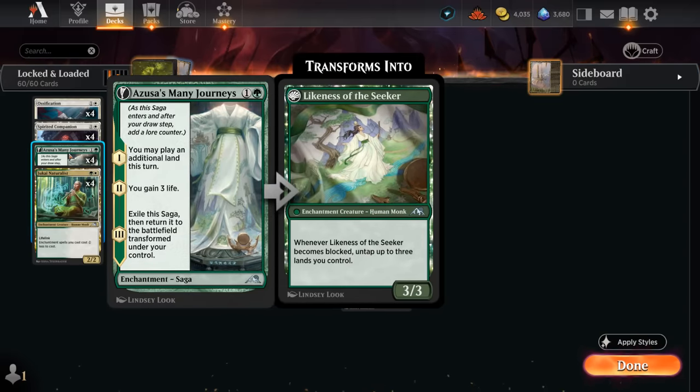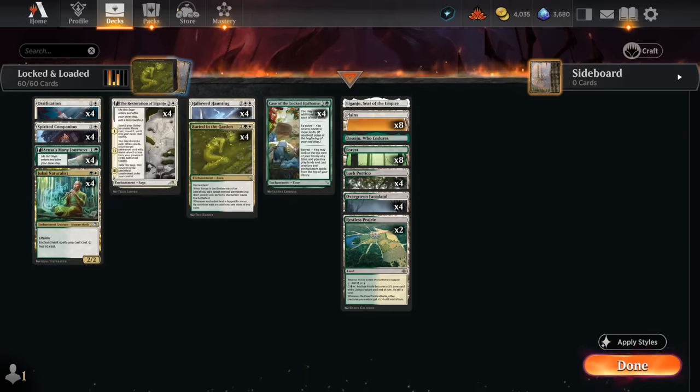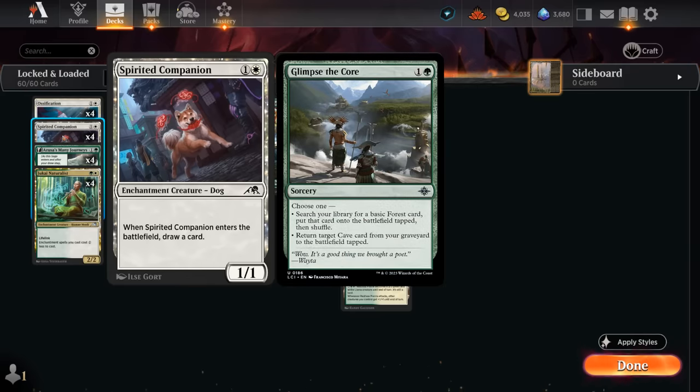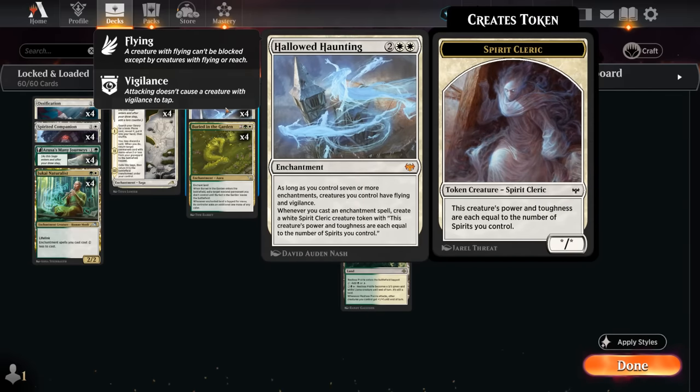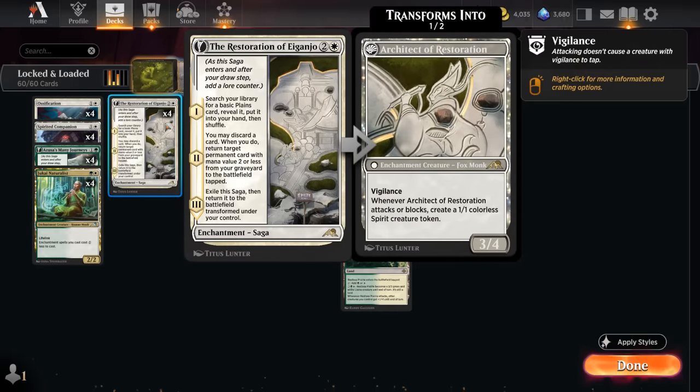Jukai Naturalist gives our enchantments a discount, making it easier to string together multiple spells off the top. A 2/2 lifelink can gain a bit of life against aggro and enables explosive starts — play it turn three and follow up with another two-mana enchantment right away, like Spirited Companion, which enters and draws a card. I initially had the two-mana ramp card that finds a basic Forest, but after testing I was much happier having all enchantments to trigger Hallowed Haunting and get the most out of Jukai Naturalist.